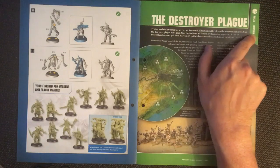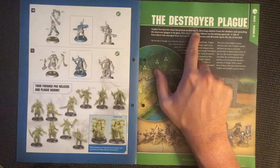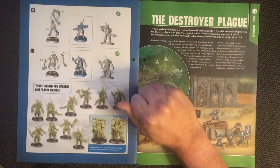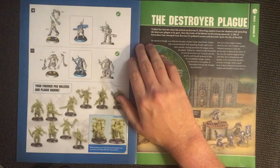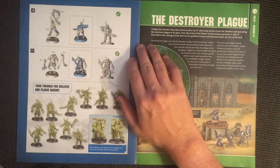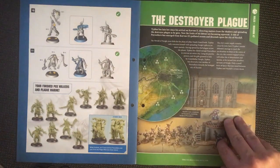Now rules: mission 47, the Destroyer Plague. Typhus has lain low since his arrival on Corbon 2, directing matters from the shadows and spreading the Destroyer Plague as he goes. Now the fruits of his labor are becoming apparent — a tide of Pox Walkers has emerged from Corbon 2's polluted oceans and descends upon the city of Huxfall.